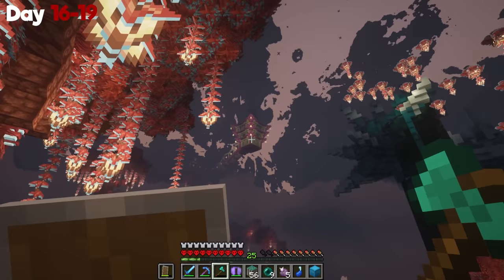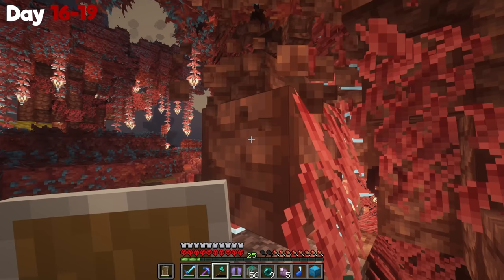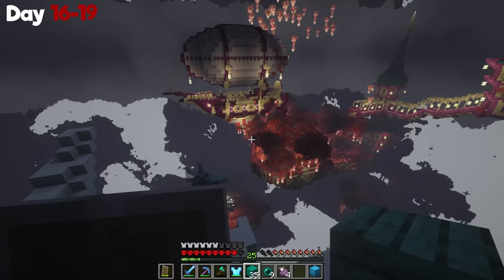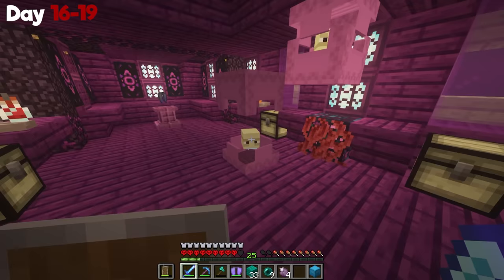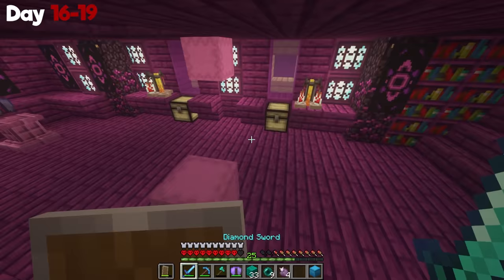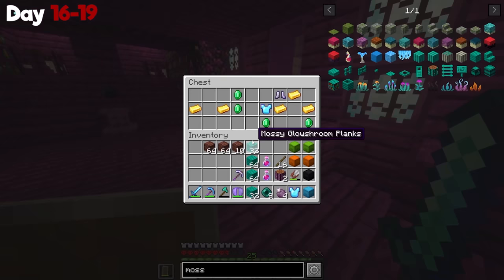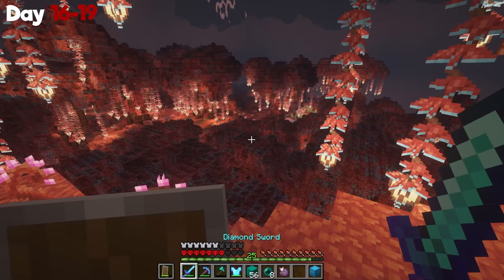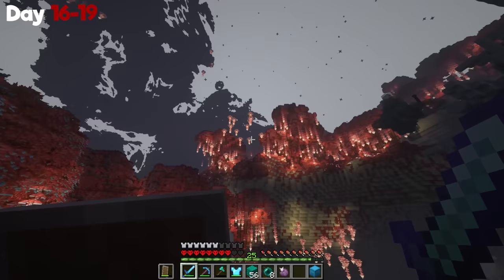I spotted an end city in the distance and realized I had to take that on. But first I grabbed some of the wood just in case. I made my way up on an ice spike and saw a blimp. I put on my elytra and instantly glided in — this was going to be a piece of cake. Unfortunately there were already a couple shulkers, so I had to crit them out. I wanted to break the spawners ASAP but they actually spawned more. I got destroyed by shulkers. Once I finished up, I started looting and got a prot 4 diamond chestplate and a mending elytra. I didn't even stick around to loot the actual end city — I was on the hunt for wood anyway.